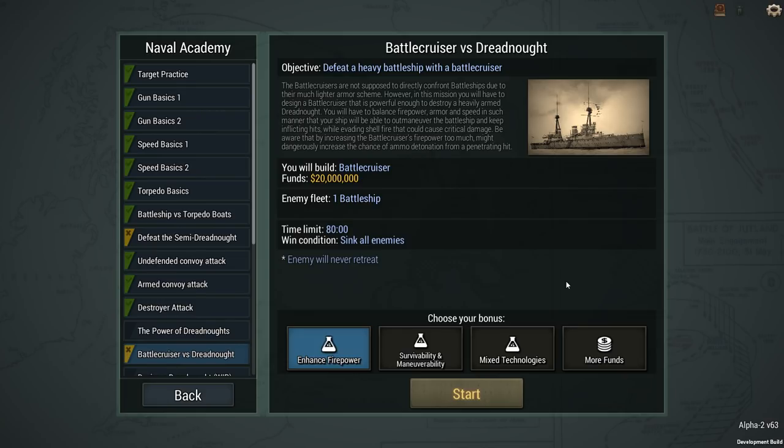Hey guys, Stilther here and welcome back to Ultimate Admiral, where I know I said I wasn't going to do this mission again, but I just couldn't let it stand. Apparently it's not that hard. This mission, Battlecruiser vs. Dreadnought, you just need to add a couple more 13-inch guns, and with that you can pretty easily take it down.